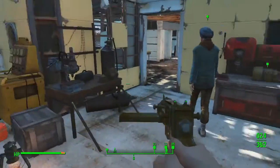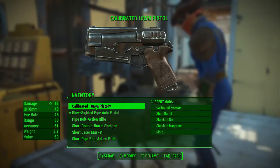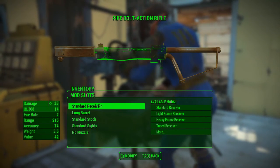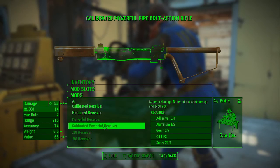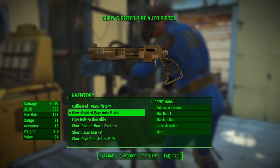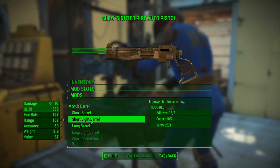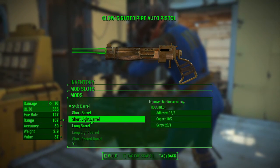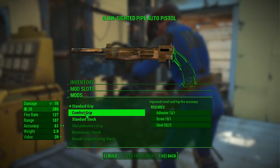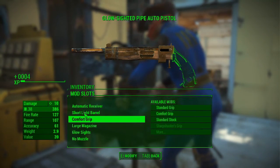Alright, welcome back. We're still in Sanctuary — I forgot for a moment where we were. I want to calibrate on a nice spot of ground and modify our weapons. I don't know about that one, we're gonna leave it — I think it's automatic, which seems like a bad idea. Let's put that light barrel on to bump up the accuracy, and the comfort grip for a little more accuracy.